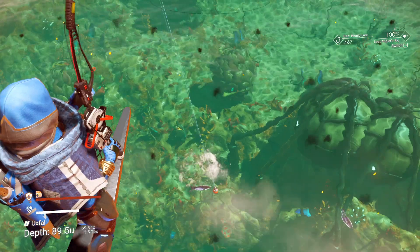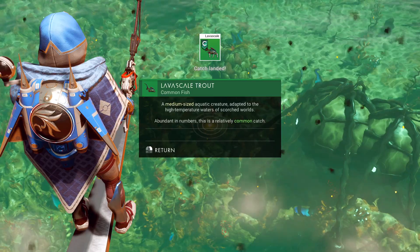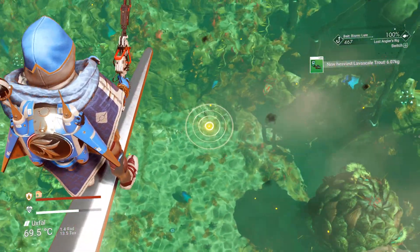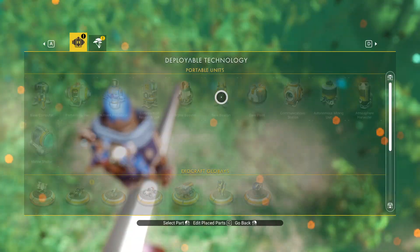There we go! So we caught a high temperature scorched world, medium size. What I want to do is make sure that I have the resources to build one of them, or one on me. Perfect.